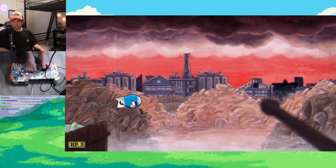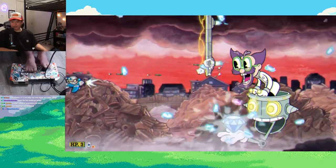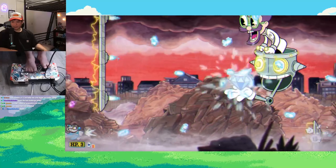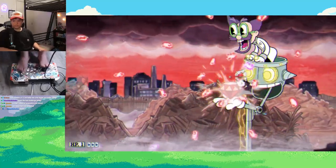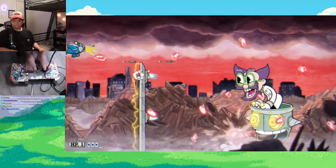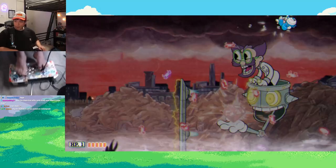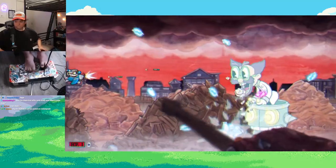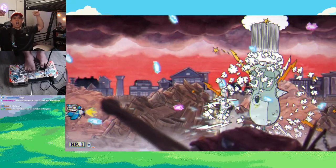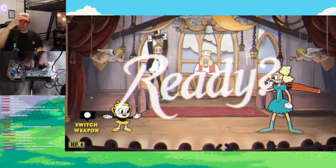Eventually I did get one good run where I made it to the third phase with three hearts. The wall comes down and I try to dodge it, but I just tank it — I'm down to two health. Eventually I get hit again by another crystal and I'm down to my final health. I save enough EX cards for a bomb, go in, accidentally mash pause because I'm trying to press EX, but I get the bomb off. And in the end, I manage to clutch it out and defeat Dr. Kahl's Robot.